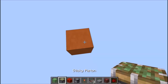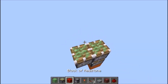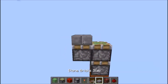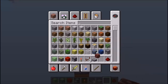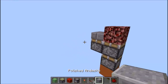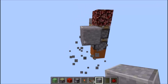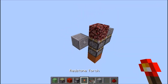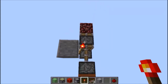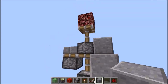On va commencer par poser le piston : vous posez deux pistons ici comme ça et un autre piston ici. On met donc la demi-bloc là et la netherrack ici. Maintenant on va prendre des blocs normaux et on va commencer à construire le double extender. On va se prendre ici en diagonale, au niveau des deux pistons, on va poser une torche de redstone qui va alimenter le premier piston. On va poser un bloc au-dessus pour alimenter les deux en même temps.